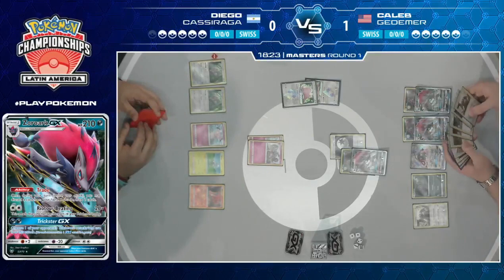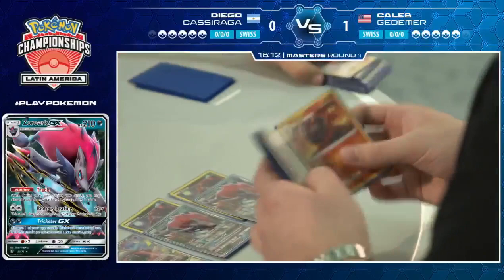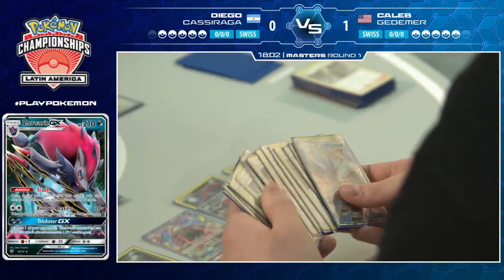Important thing to mention is that Granbull actually has Psychic — sorry, Dark resistance. So Caleb is going to have a hard time knocking out this Granbull. And Caleb's deck is looking pretty thin as well, but with Oranguru, that's never a problem.